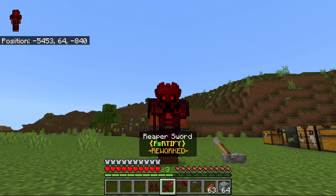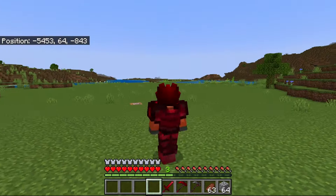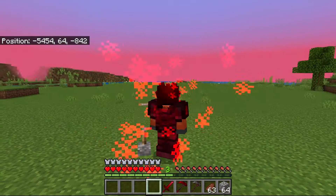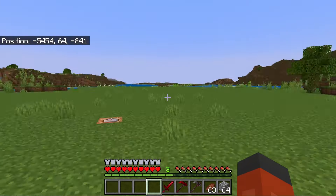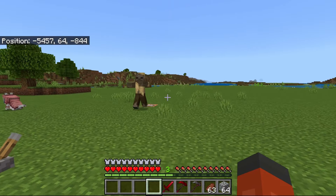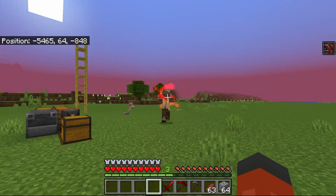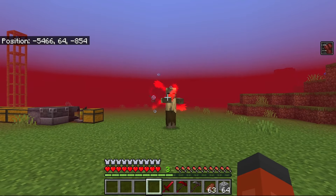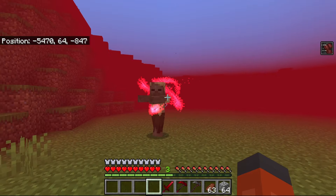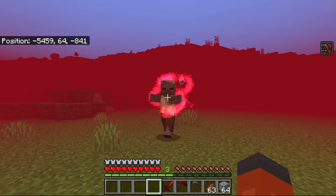Let's look at the armor set first. When you wear the entire set, you will do this nice explosion, and you're also unable to move for around two seconds. Now let's look at its ability. Basically what happens is when you're looking at a mob, they'll get a few effects like weakness and slowness, and you will get speed for the longer you look at it. And you see that aura around it.